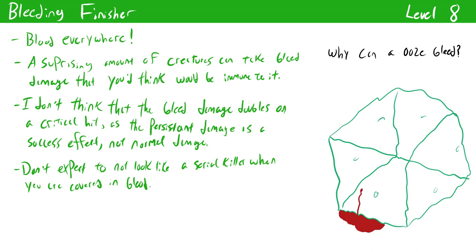Bleeding Finisher is a crazy strong finisher and one of the best ways to apply bleed damage in the entire game. Upon hitting with a Bleeding Finisher you deal persistent bleed damage equal to the amount of precision damage you normally deal with your finishers. At level 8 that means 3d6 bleed damage, increasing to 4d6 at level 9 and up to 6d6 by level 20. This is a truly crazy amount of persistent damage and you don't sacrifice anything else to dish it out. Persistent damage can be incredibly powerful if utilized early in an encounter, and with Bleeding Finisher you can just run around giving every single person bleed. It will probably only last a couple of rounds, but you can still deal a lot of damage with this much persistent damage.